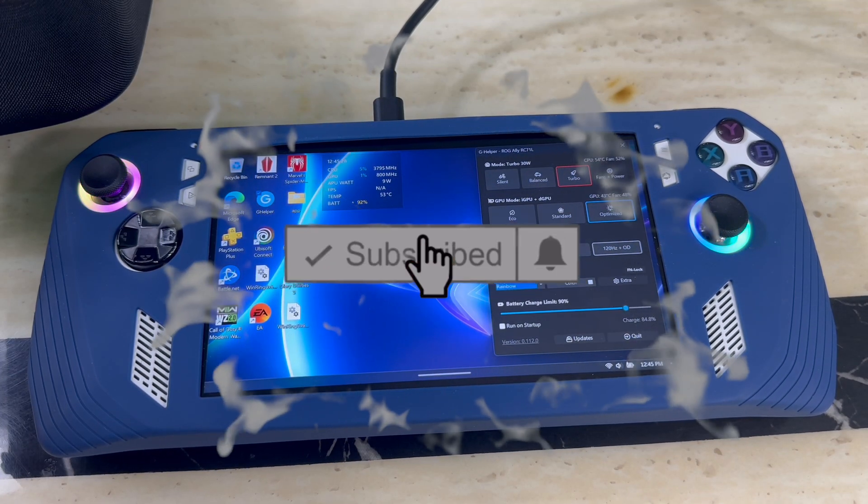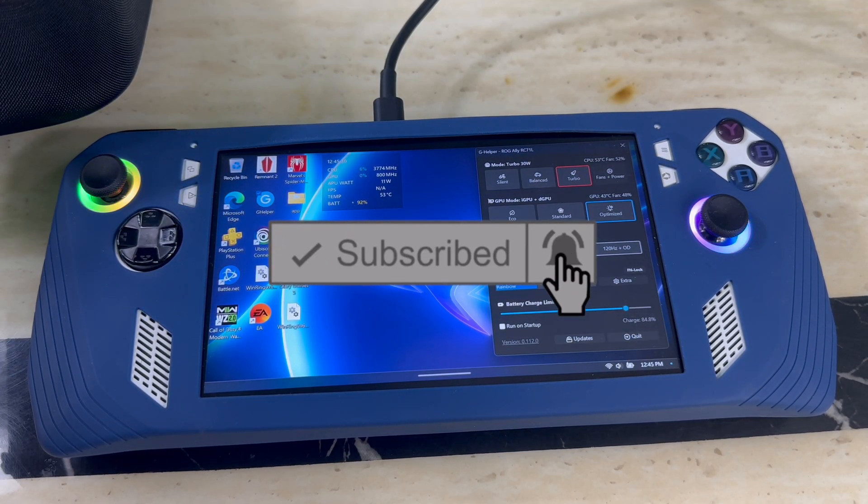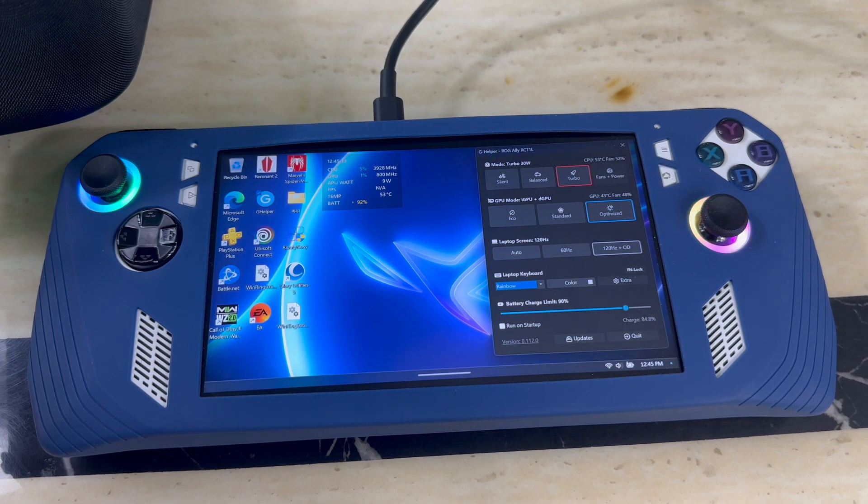Welcome back. Today I've got a new software for you guys. Some people are calling it the Armoury Crate replacer. It has less bloatware and it's more efficient compared to Armoury Crate. Some people love Armoury Crate, some people don't. This software is called G Helper — it helps you navigate the whole system better and control your settings more efficiently.